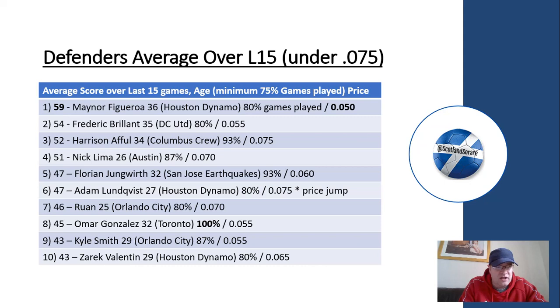A couple of good players in there: Frederic Berlant, the Frenchman at Washington DC United, is very consistent and a good player, in contract until the end of the season — but he's getting on, like Figueroa and Affle, so there's some risk around retirement or a club move. There's also pretty good value in Nick Lima, Ruan at Orlando, and Zarek Valentine. Their average score over the last 15 games gives you a level of consistency to consider when making purchases.